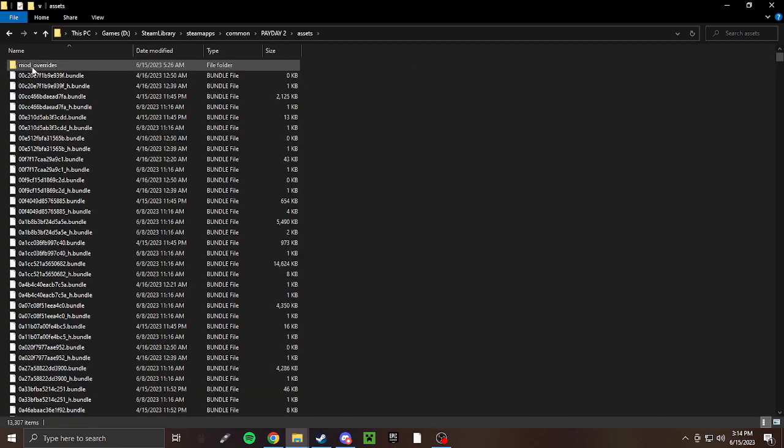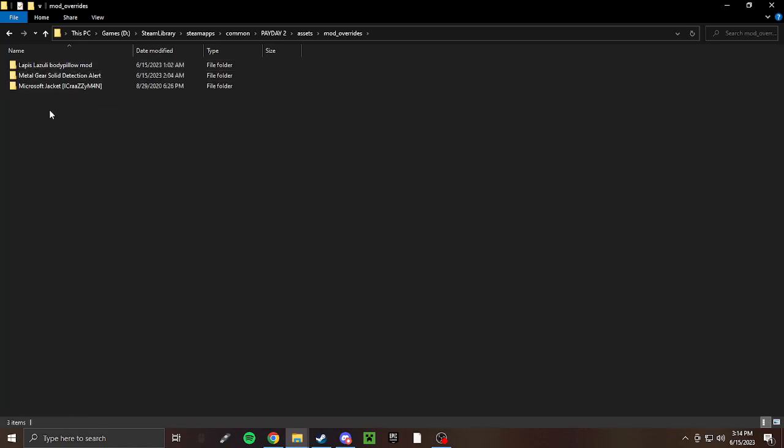You may have noticed there's a separate folder in the assets folder called 'mod_overrides'. Mod overrides are used for things such as changing the way bags look, modding a character's voice, or modding sounds. They do sometimes affect gameplay, but it's mostly going to be visual mods — like changing a skin color or changing the way a bag looks on a mission.